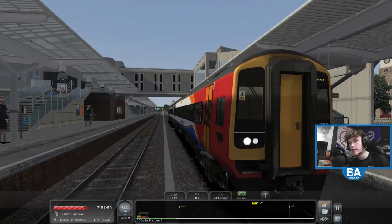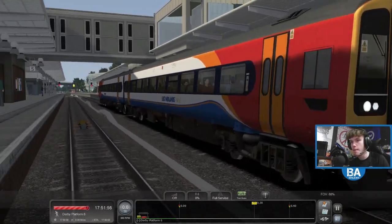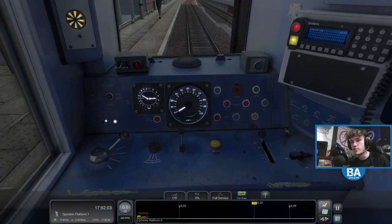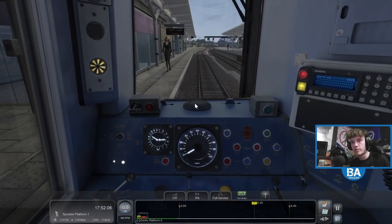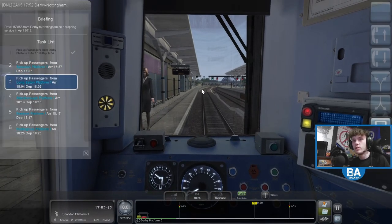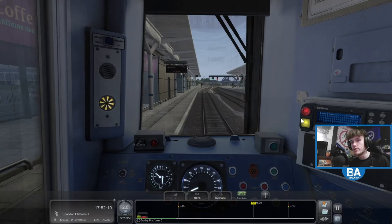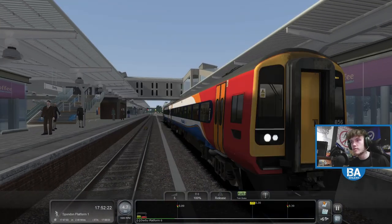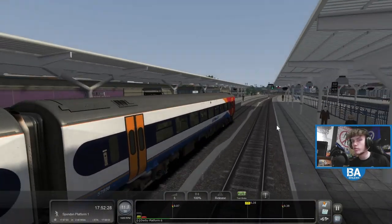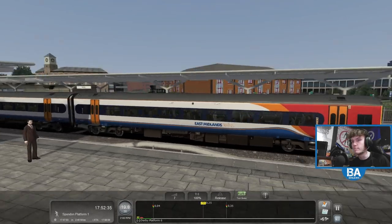We're in the 158. I think we're in the Cummins as well — I didn't actually check what engine we're in but I think it's the Cummins one. Someone in the chat will know the proper technical difference between them. Have we not got a guard? Oh, we do. So we're going to be calling at Spondon, Long Eaton, Attenborough, Beeston, and Nottingham, arriving 18:25 — so about 30 minutes. I think this is Cummins. Could be wrong though.